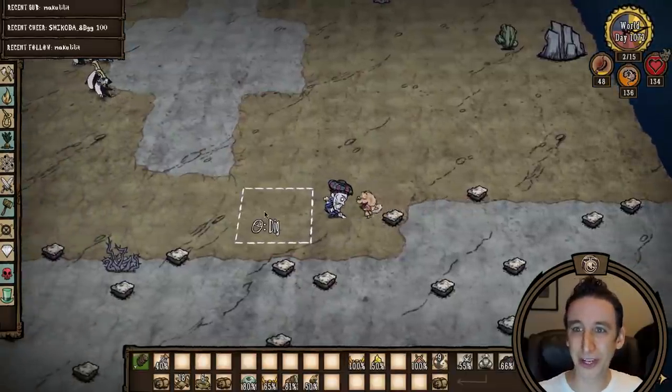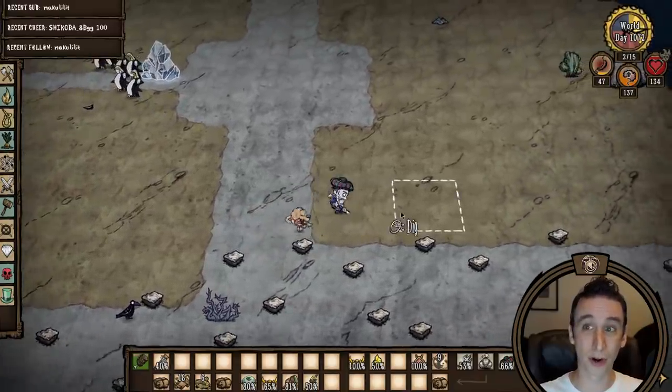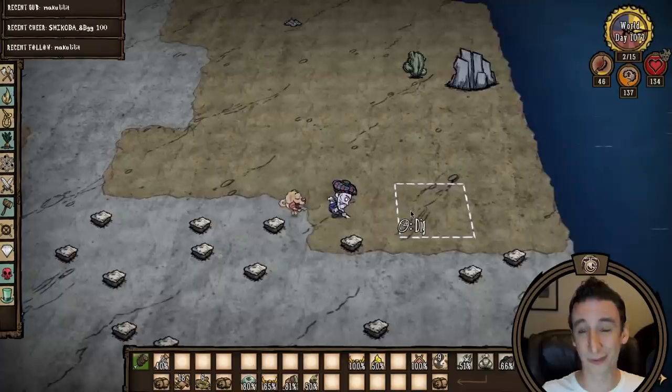I'm spending the beginning part of winter removing all of the turf from this peninsula towards the back of the Oasis desert. I'm going to turn this into one sprawling build that's going to be one of the larger builds I've designed and definitely the largest I've attempted thus far in this world.